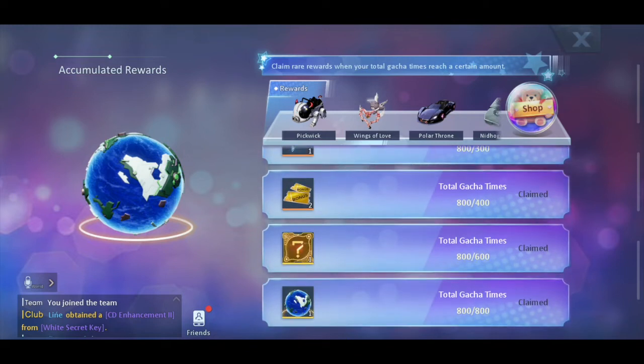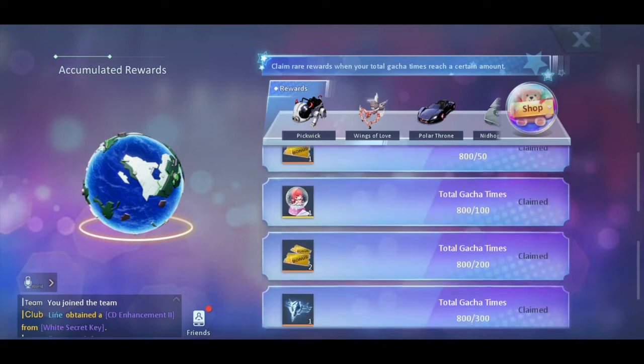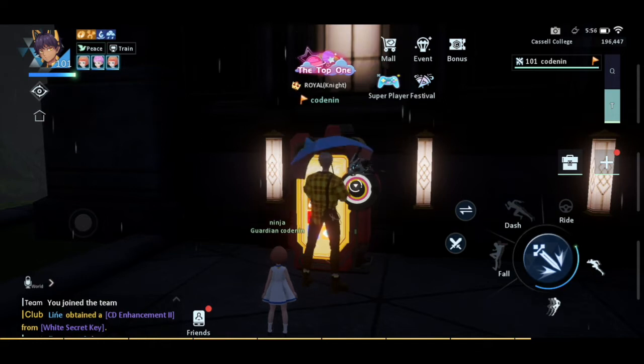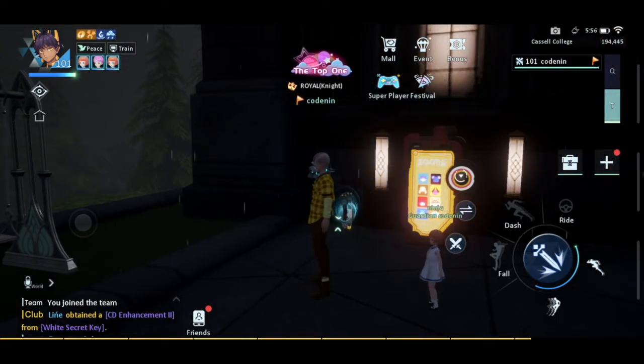400 rolls for each is not bad, and you get a lot of other items too. This one I haven't used yet but we'll definitely use it, along with other items that can upgrade your rating. Now let's check how I actually reached 800 rolls. First off, I didn't use any coupons directly - rolling one time costs 248 coupons, which is quite expensive. 800 times at 248 would be 198,000 coupons.